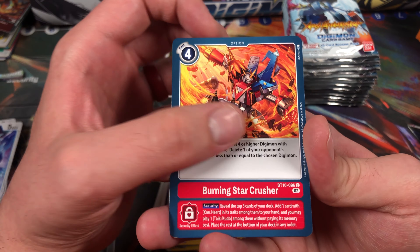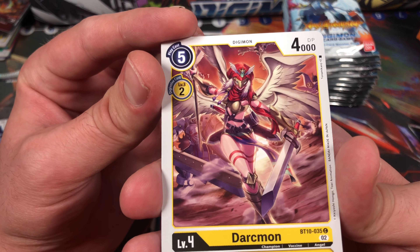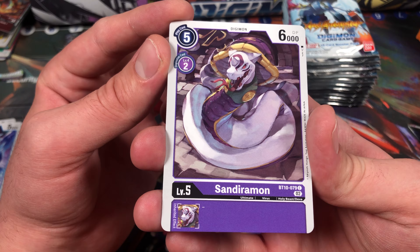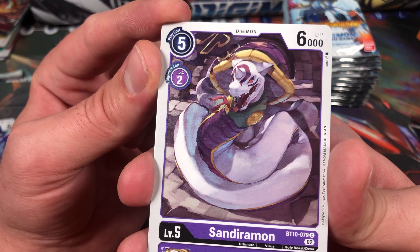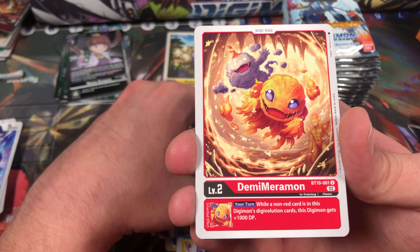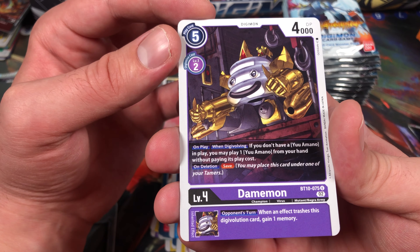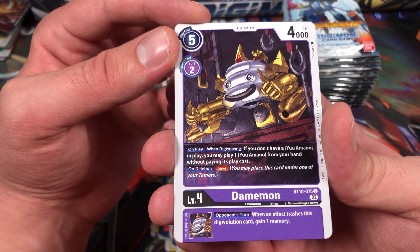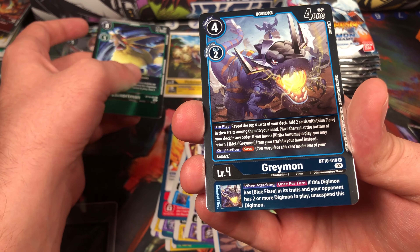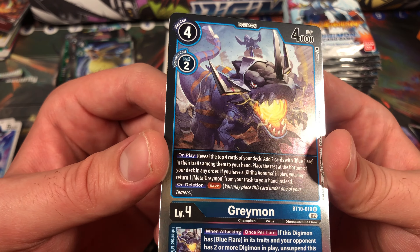Burning Star Crusher — that's got an errata. Cyberdramon. Soundbirdmon — that's cool. Darkmon — that's a nice card. Sandiramon — I really like the Divas. Pyondum... what a stupid name. Ooh, Demi Meramon looks really nice, I like that art. Oh, here's Dagomon — it looks like metal poop, right? Isn't that what he is, just metal poop?